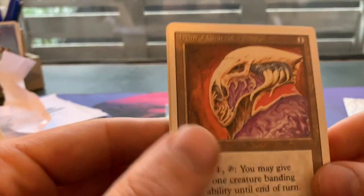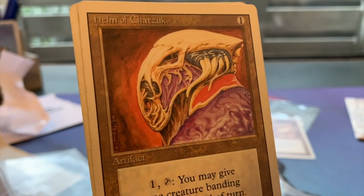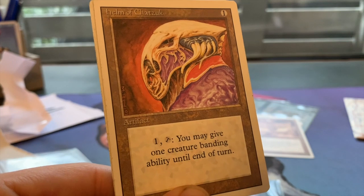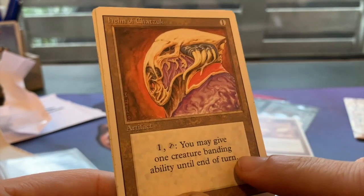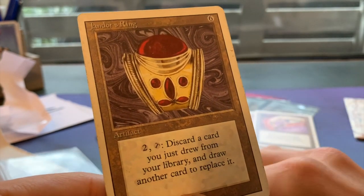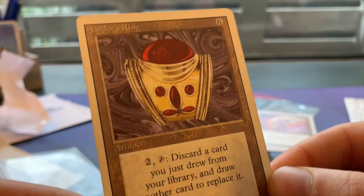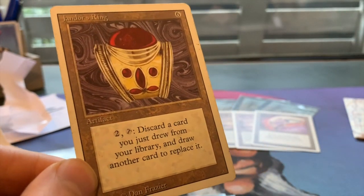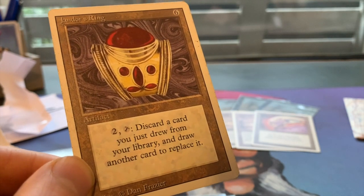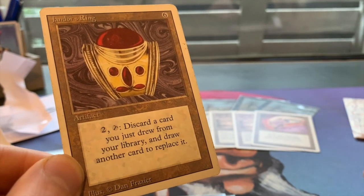Two cards actually - a Helm of Chatzuk, and I think I only had one so far so I'm really happy with my second or third. What it does: one mana, tap, and you may give one creature banding ability until end of turn - that can be pretty powerful. And then we've got a card that's not really that powerful: Jandor's Ring, six to cast. You pay two and tap it, discard a card you just drew from your library, and draw another card to replace it. It's just a really bad card.